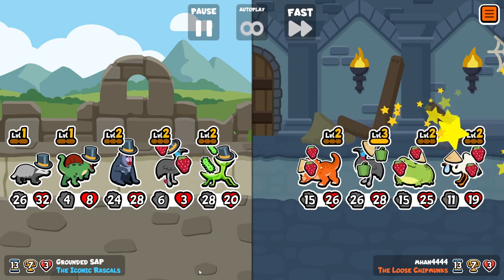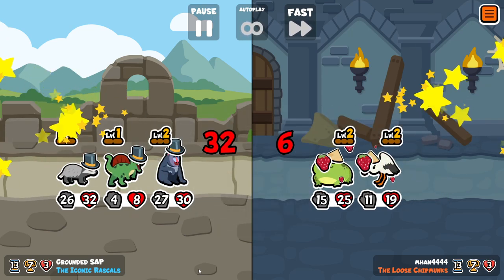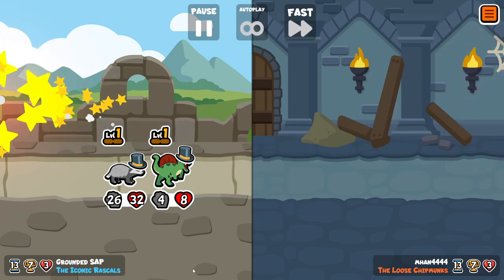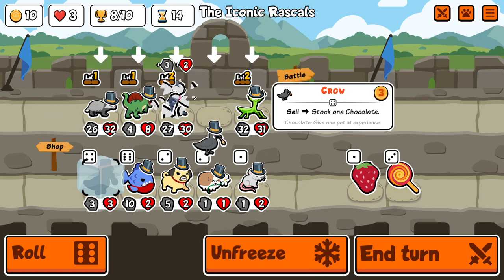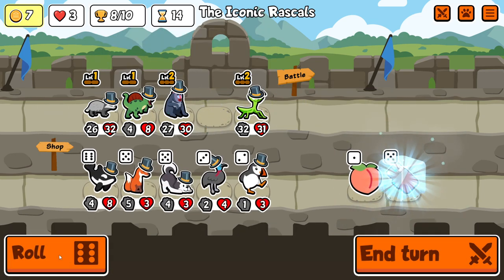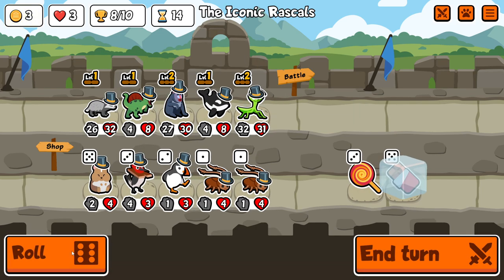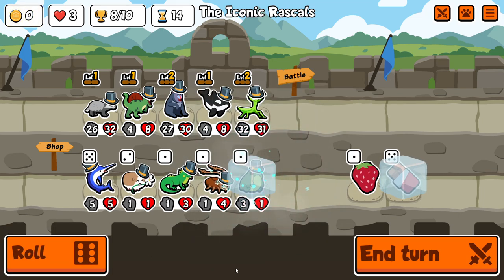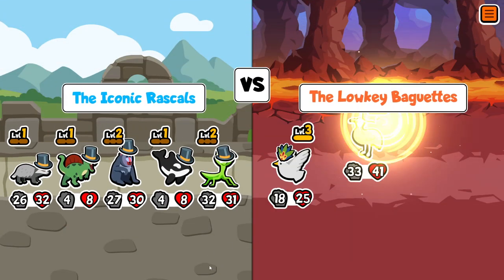Cassowary doesn't work because we don't have any strawberry pets anymore, but that doesn't matter because it's going bye-bye next turn. We're going to be okay here, but we need more Orcas. It is a little bit alarming that I don't have any equipment at this point — it would be very important to have at least one Pepper by now. But because we're committing so much gold to the Frog, it's kind of difficult to guarantee we can also afford to buy equipment.